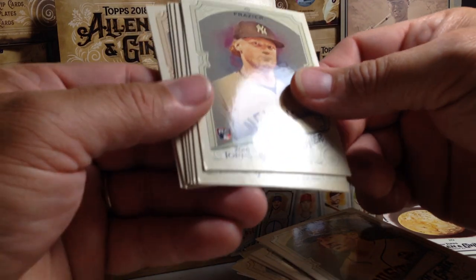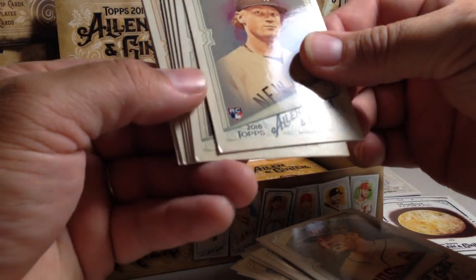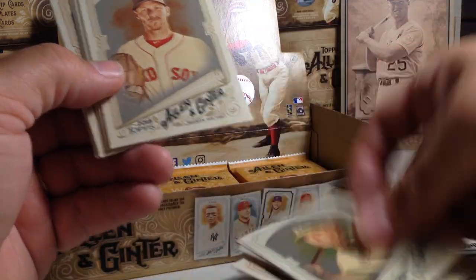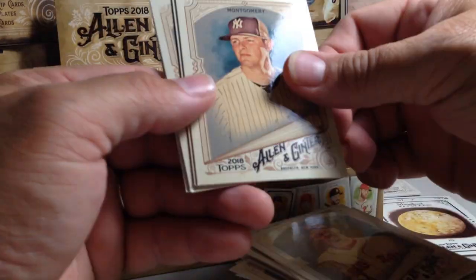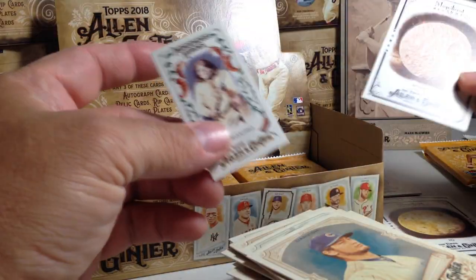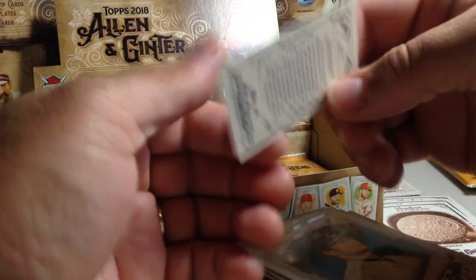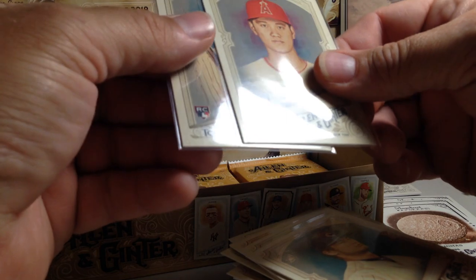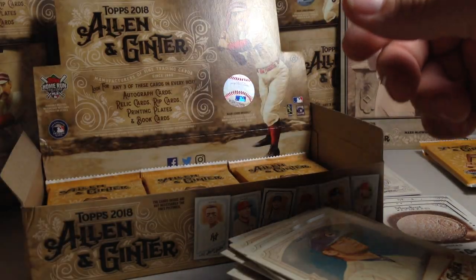Clint Frazier. Unfortunately these have dings — hopefully I don't need any big rookies in this pack. Matt Chapman, Chris Sale, Jordan Montgomery, Reggie Jackson, Yu Darvish, Mimas Moon, and Geronimo Indigenous Heroes. Let me take a look at these, make sure they didn't — yeah, the corners are good on those. Thankfully.